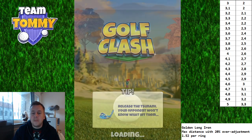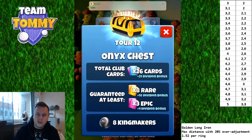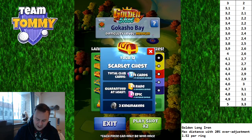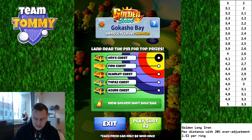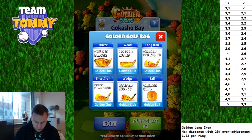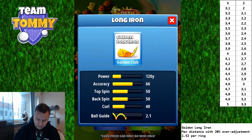We're going to play a version of the Gocasio Bay that we've played before, so we just need minor tweaks to get very close to the pin. If you get the hole in one you get the Onyx chest; yellow ring gives the Fire chest; red ring the Scarlet chest; light blue ring the Topaz chest; and we have the dark blue ring here. We're playing with the Golden Long Iron at maximum distance with a 20% over-adjustment, which is 1.52 per ring. The VPR table on the right includes elevation, so use it to get the correct measurement — for example, 4 mph wind means 2.6 rings.